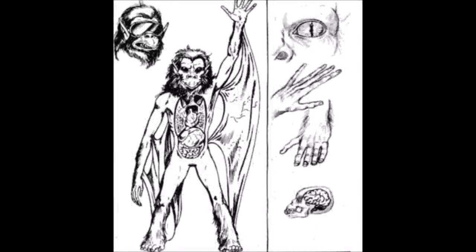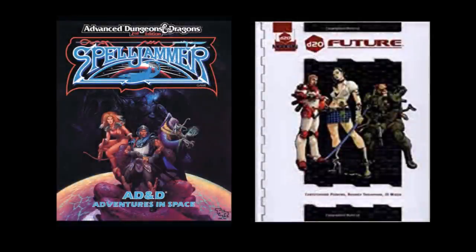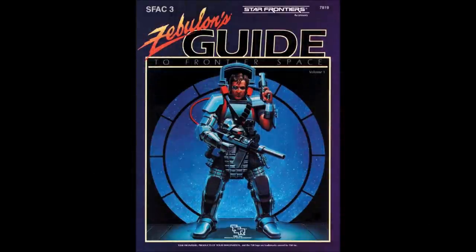The Yazirians are anthropoids and resemble apes on Earth. They have a membranous structure stretching between their arms and legs that allows them to glide over short distances, especially on low-gravity worlds. They are nocturnal and prefer to wear tinted goggles to protect their eyes from daylight. They are aggressive and have a battle rage or berserker state of mind. Humans are essentially the same as Earth humans, except they have 200-year lifespans, a probable consequence of the advanced technology of the setting. Interestingly, many of these races would be rehashed later in TSR's Spelljammer and D20 Future. Zebulon's Guide to Frontier Space was an expansion to Star Frontiers where several additional new playable races can be found.